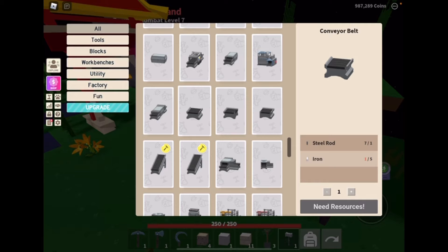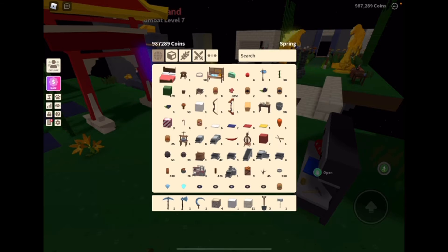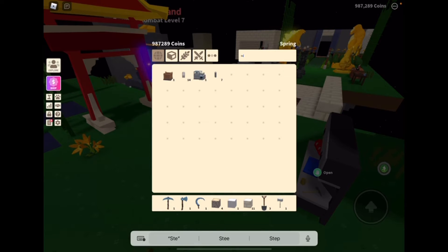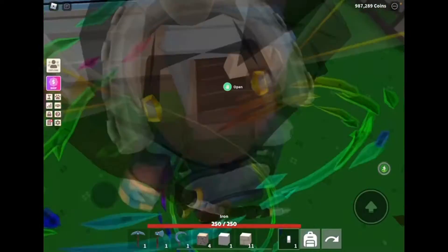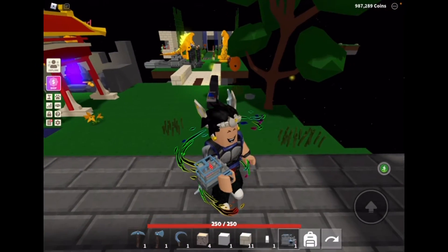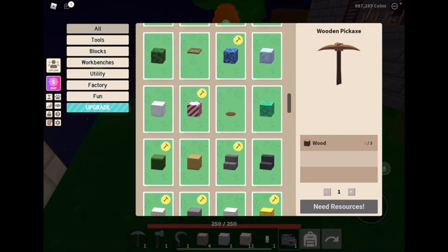You make a steel mill — it costs a steel rod. You drop iron inside the steel mill. Let me show you an example: you place down a steel mill and drop iron inside that thing. If you have a lot of money you can go to the shop.